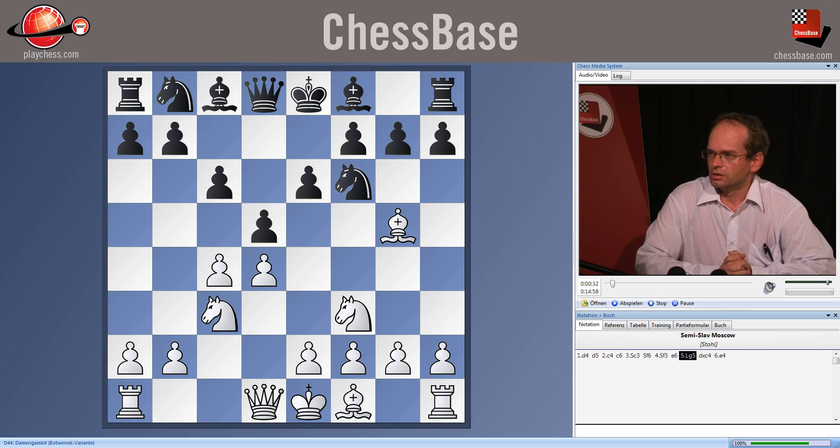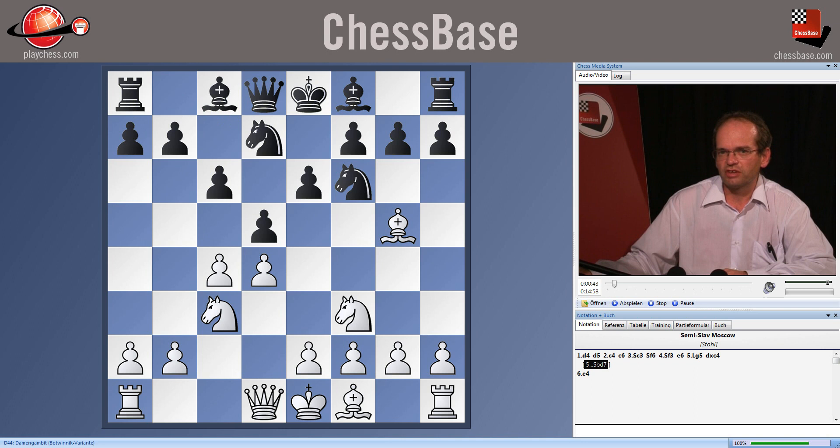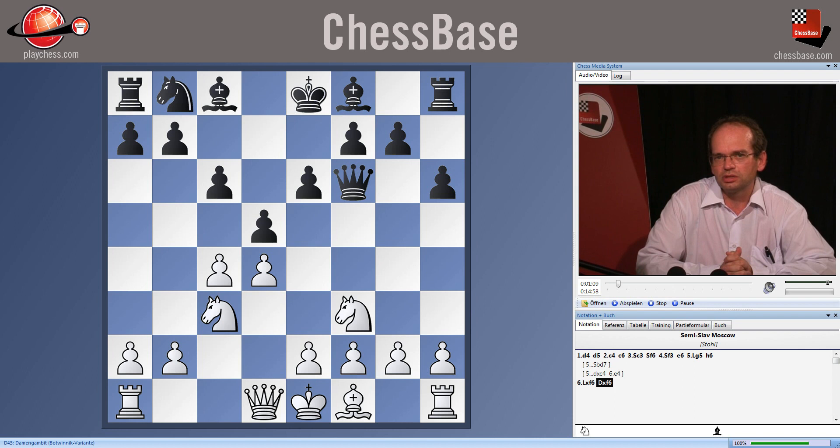What options does black have at his disposal? One possibility is to play knight bd7, but this transposes to the so-called Cambridge-Springs variation of the Queen's Gambit Declined, and this is not the topic of this clip. The Moscow variation is introduced by the move h6. After bishop takes f6, queen takes f6, black has sacrificed some development tempo to win the bishop pair.